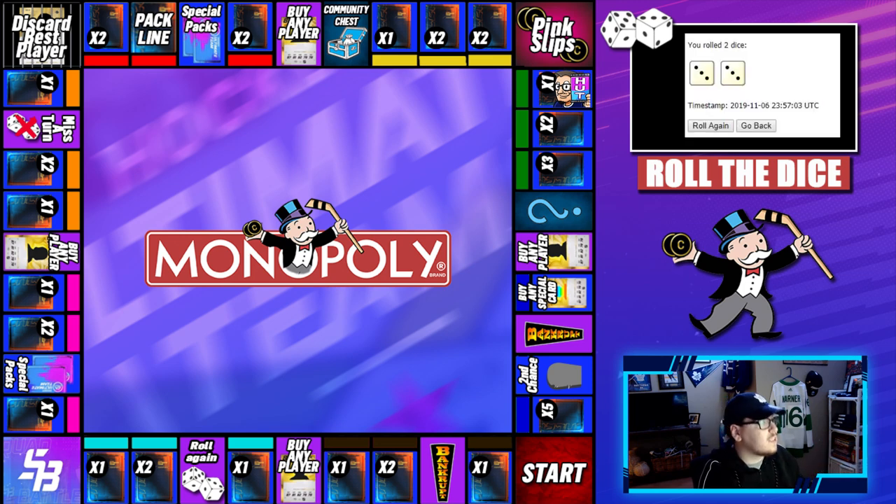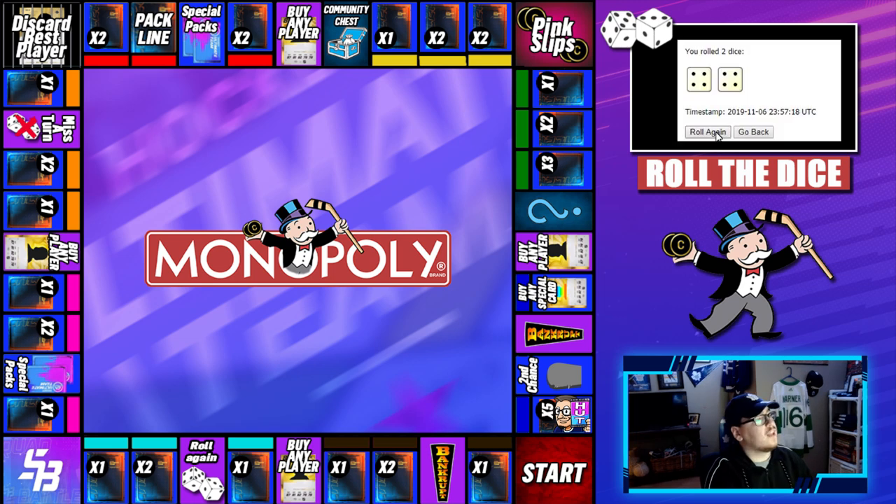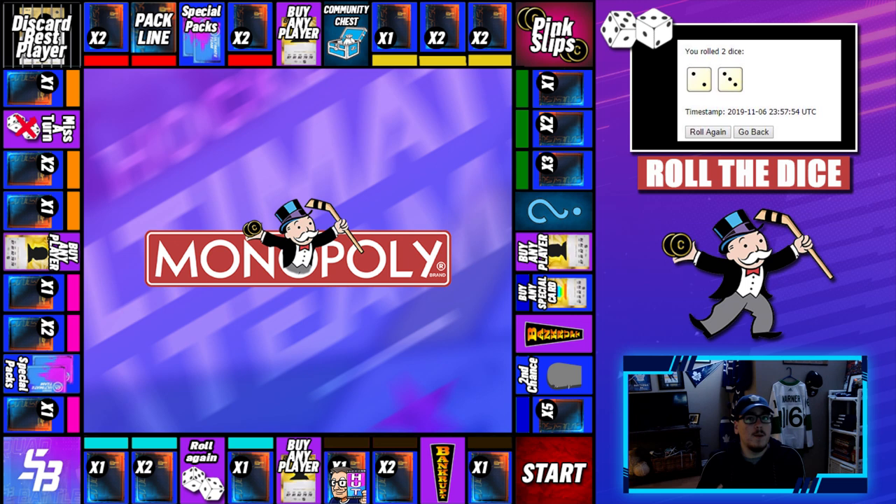Here we go - second, or technically third roll of the episode and we get an 8. So an 8 is open up five premium packs and we rolled a double meaning we get another roll. Here we go - roll the dice hopefully for the last time and we get a 5. So 5 is open up one premium pack. We have six - count them - six premium packs to open.